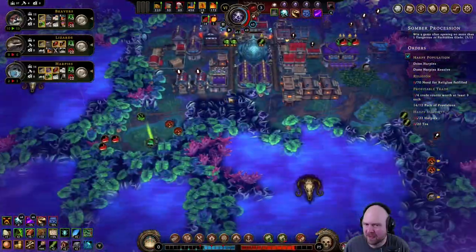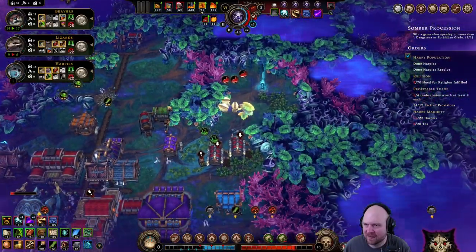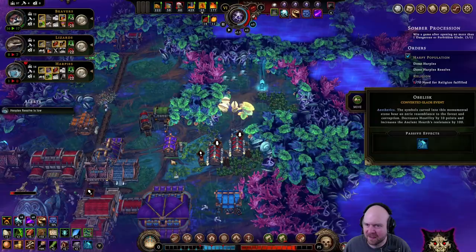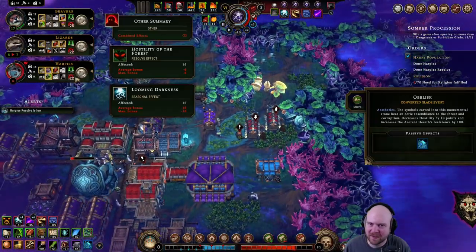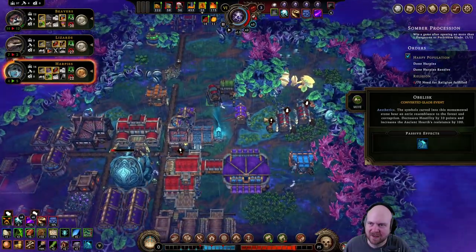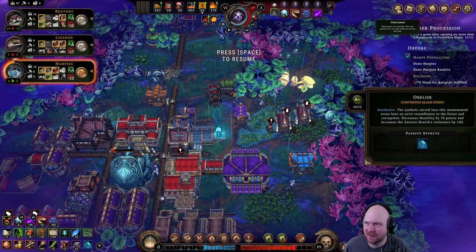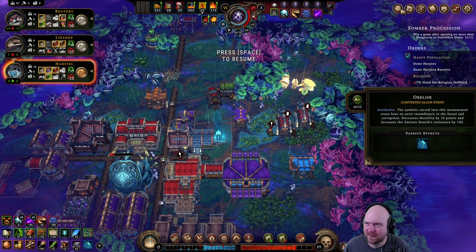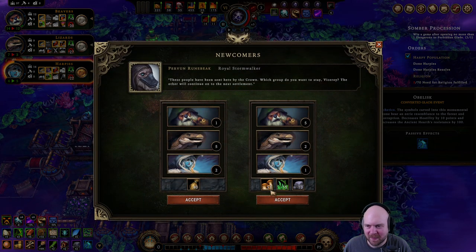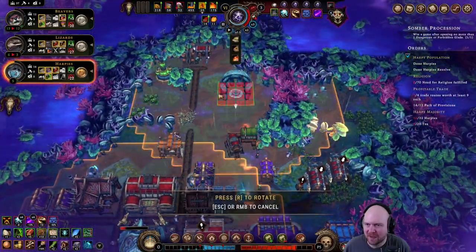Do we have any more geysers? Do we have a drizzle? That's it. How do we have this? It's not a geyser — we have three fertile soils. Do not get taxed. Do not accept these people, but do accept the food. Do I need another hearth?